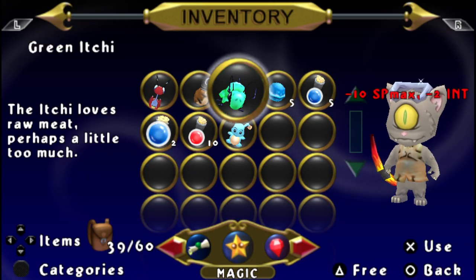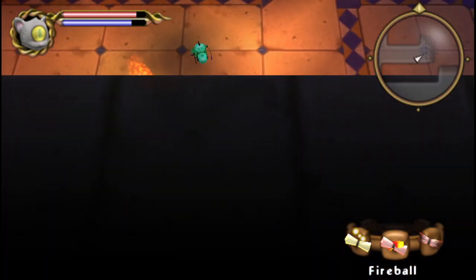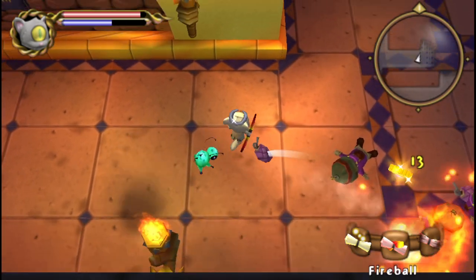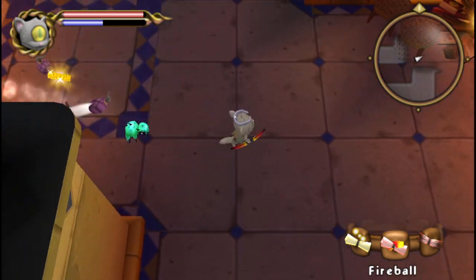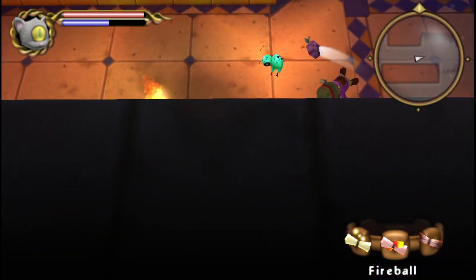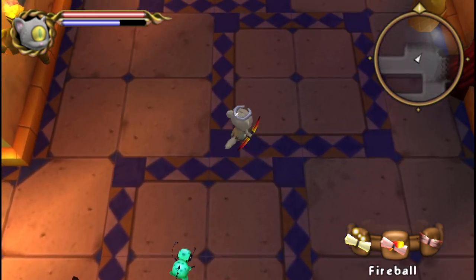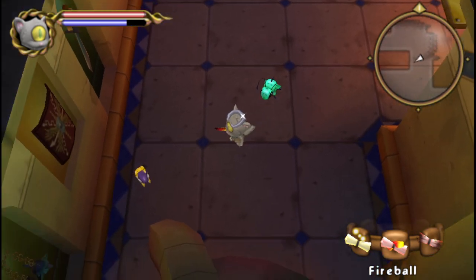Increasing my intelligence is why I have a higher SP Max, isn't it? Yeah, so it acts like I get two stat boosts, but it's actually only just one — because increasing my intelligence increases my max SP. That's what it does.